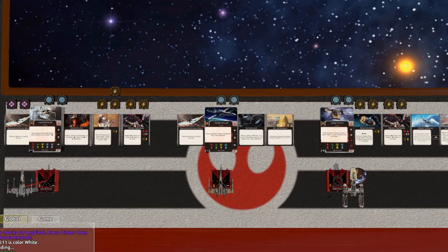On the Rebel side, we have two X-Wings and a Y-Wing. They are flown by Luke Skywalker, Wedge Antilles, and Nora Wexley. You probably know Luke and Wedge, and Nora is a pilot from the book series Aftermath, which happens after the original series.